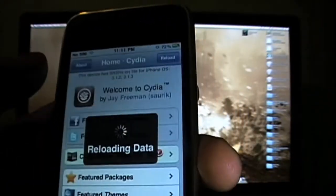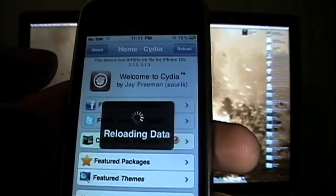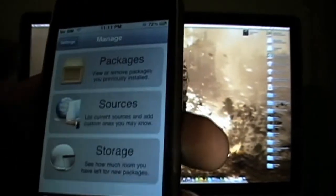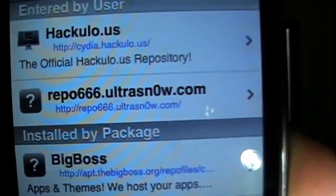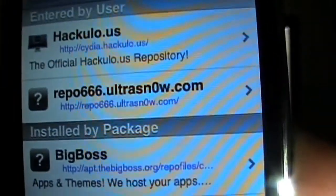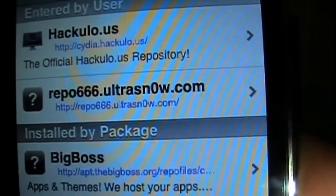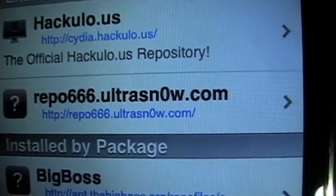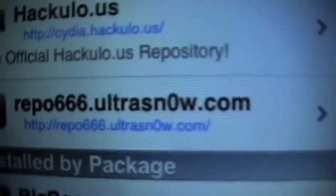It's loaded up. Now it's finished. We're going to go into Manage, then go into Sources. I already added the repo, but this is the repo you would use: click Edit, then click Add, and add the repo — 666 — that's UltraSn0w. And that's a zero, not an O — it's actually a zero.